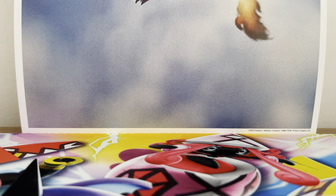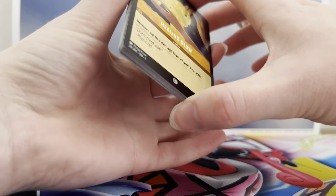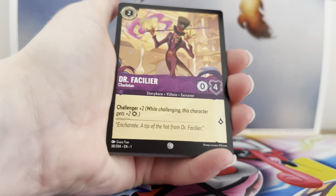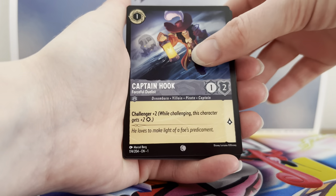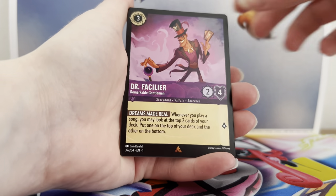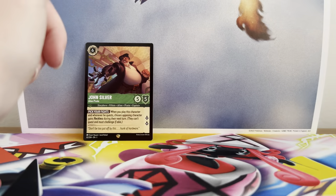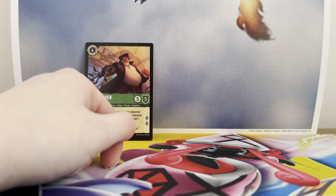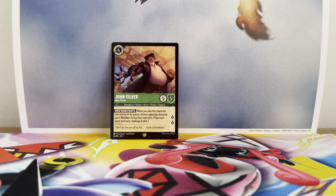I have opened a couple of packs already just to see what happens and see some of the cards, but you don't need a card trick — it's already in the correct order. The cards on the packs — Maleficent, Elsa, Mickey Mouse — are all cards featured in the set, just like Pokemon. There are a few rarer cards: supers, legendaries, and an enchanted rare, but they're not guaranteed even in booster boxes.